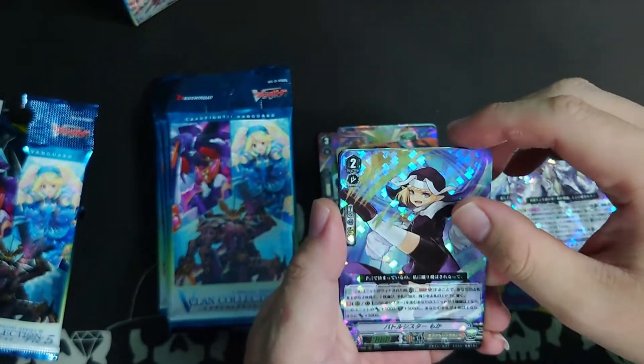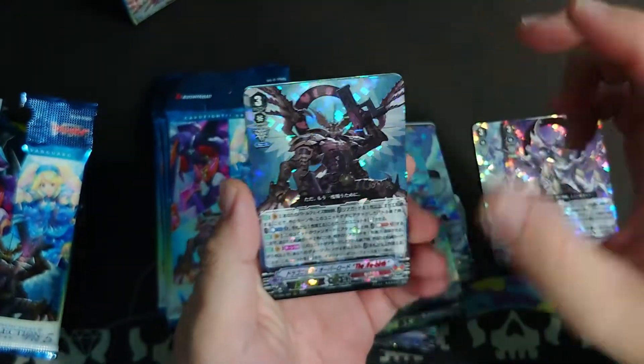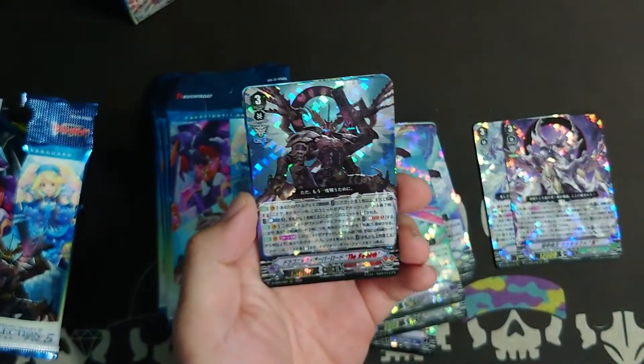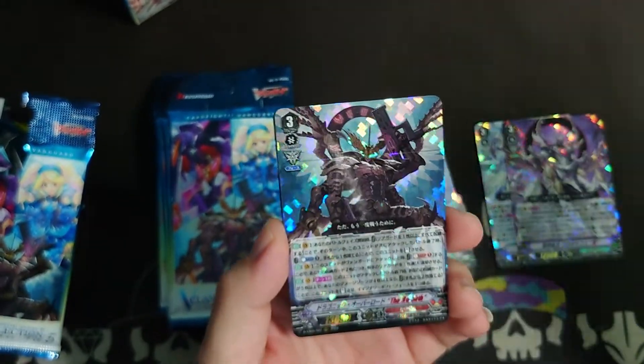We have the new Battle Sister Mocha — a pretty nostalgic card — and Skydiver, another nostalgic card. And we have Dragonic Overlord The Rebirth! Kagero has another reverse unit — it's Dragonic Overlord The Rebirth. Let's see what Rebirth does.